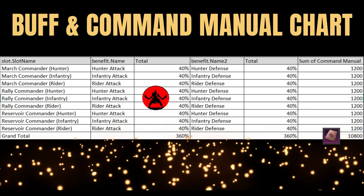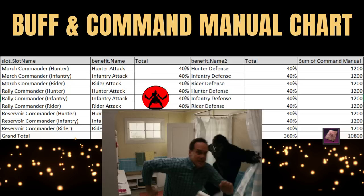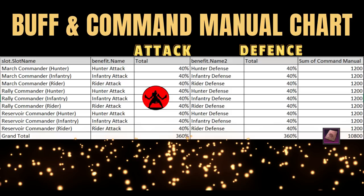The amazing folks at the Kratos team were able to extract the following information to help you digest some of the numbers. Alternatively, I've provided their Discord in the description below if you would like to join them and get access to a whole host of amazing information. To summarize: using 10,800 command manuals — let me repeat, 10,800 command manuals — once you have maxed all the enhancement levels, you will attain in total 360% additional attack and another 360% defense stats across your infantry, rider, and hunter heroes.